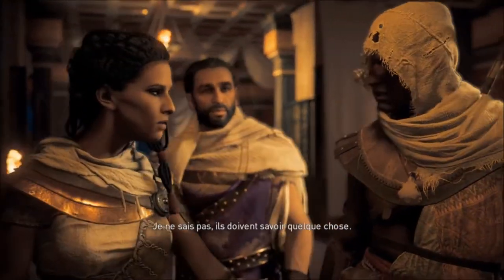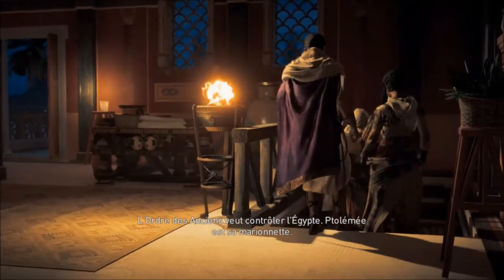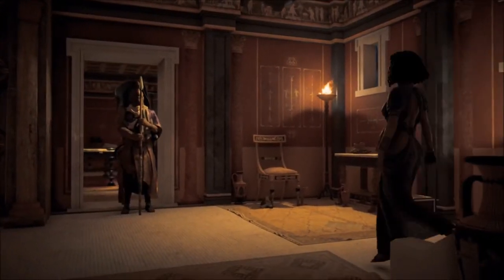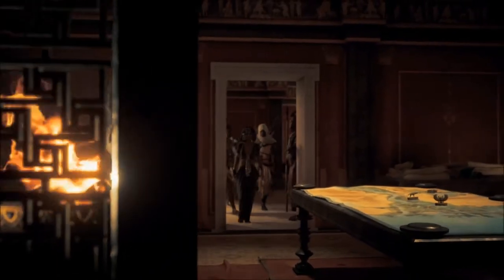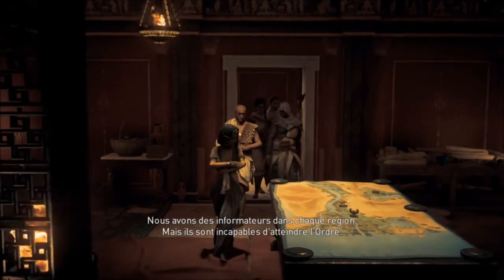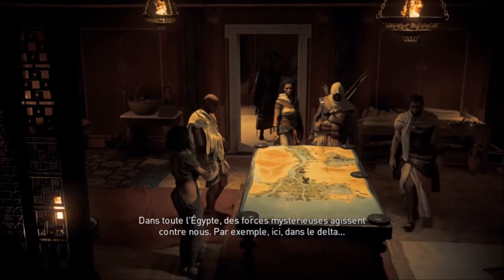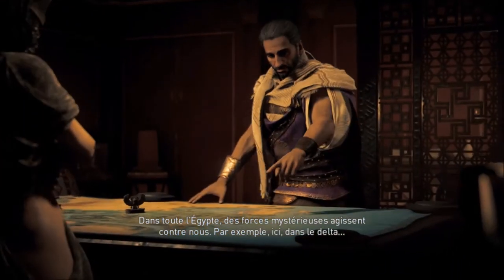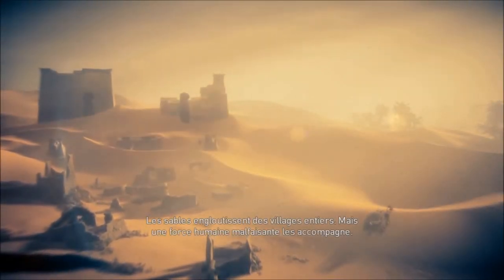Depuis le début du jeu — je dois être à une vingtaine d'heures — au début vous allez avoir cinq gardes à tuer pour remonter jusqu'à un type masqué. Chaque personne porte un nom d'animal comme le serpent ou l'oiseau. Il faut tuer ces cinq-là et ça débloque juste un trophée qui dit que le jeu ne fait que commencer. Franchement, le jeu est vachement long.